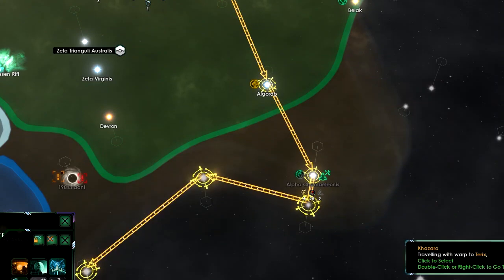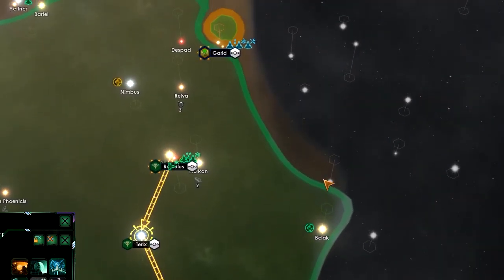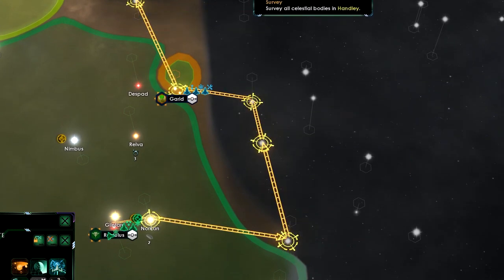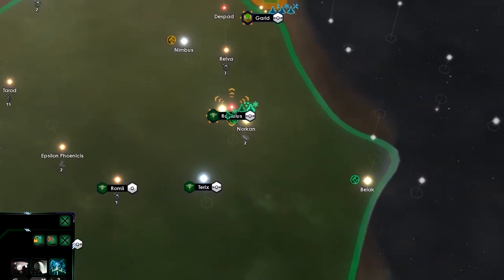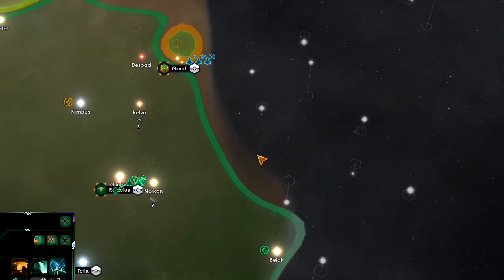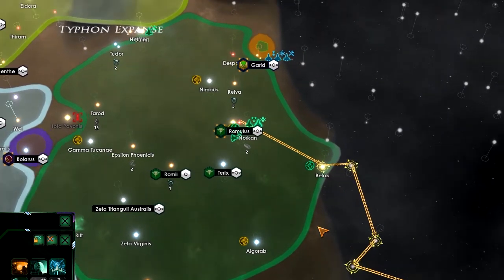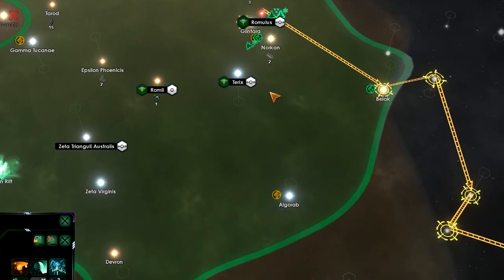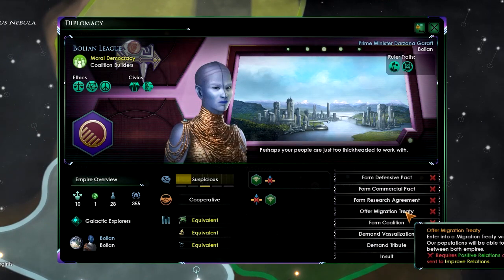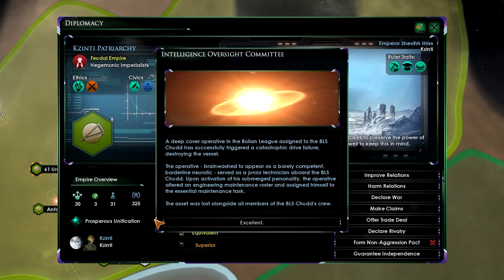Let's check the other science ship's route. Let's give it a scientist and send it this way. Hopefully we won't be too far behind. The Bolares don't have any allies at the moment — excellent.